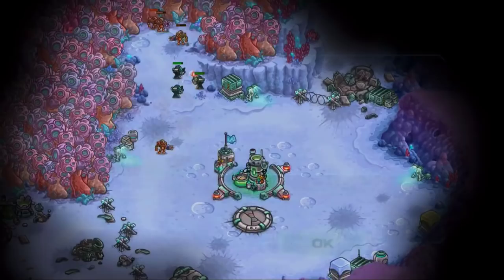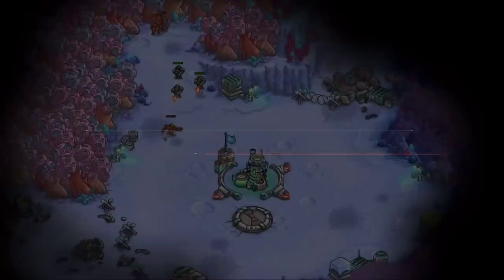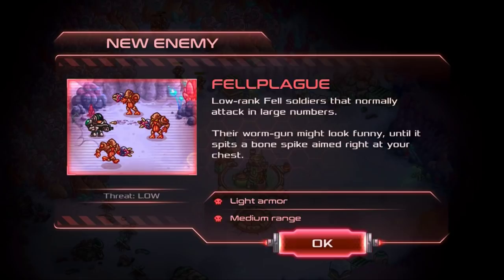New enemy — Fell play. Lowly Fell soldiers that normally attack in large numbers. Their worm gun might look funny until it spits a bone spike aimed right at your chest. Light armor, medium range. Threat is low.